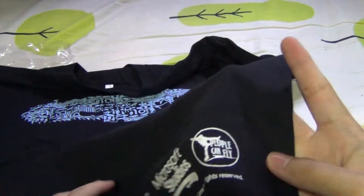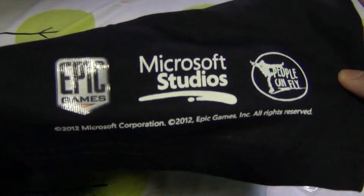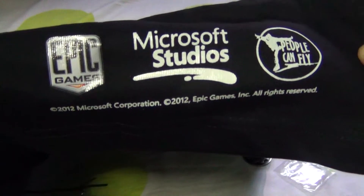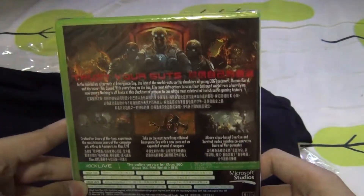I think you'll see better this way. And on the bottom there is of course Epic Games, Microsoft Studios and People Can Fly. So that's the shirt. And now to the main event of the unboxing.